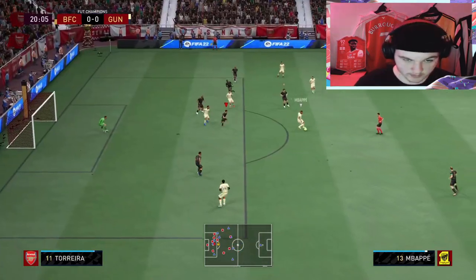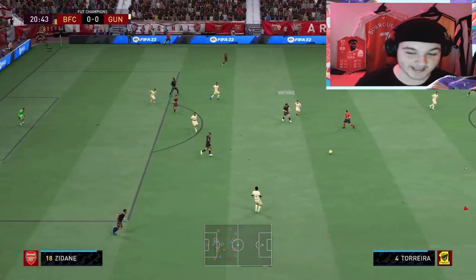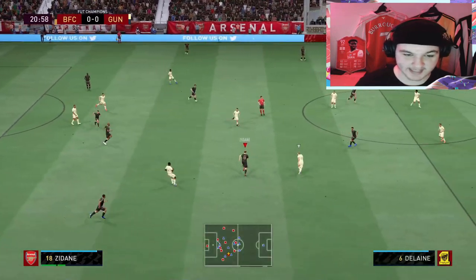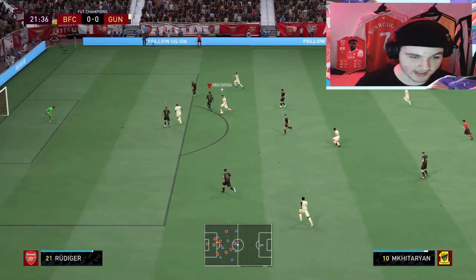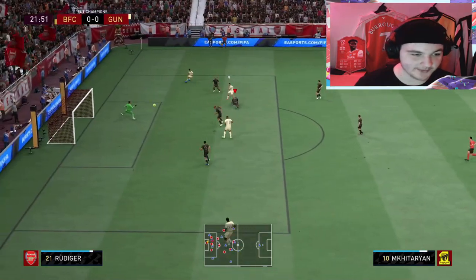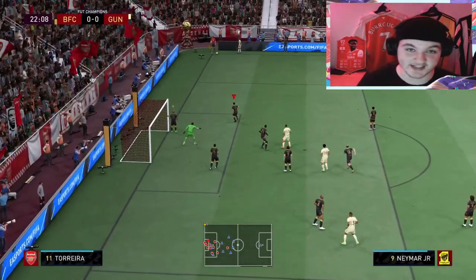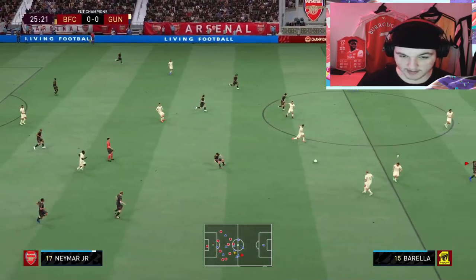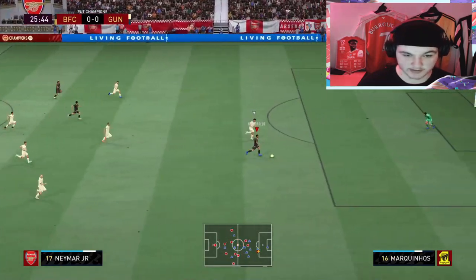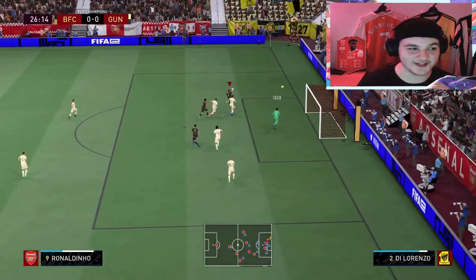Lovely stuff. Torreira vs Mbappe — no problem for Torreira. We get to test that tackling out and it is absolutely brilliant. The thing is, it would be so annoying to face this card because he's so little — it's so hard to see what he's actually trying to do. Honestly, I'm so surprised with how good and how cheap this card is. On the counter now — I see Neymar. That is insane. Can we finish this? We can't finish it, unlucky.